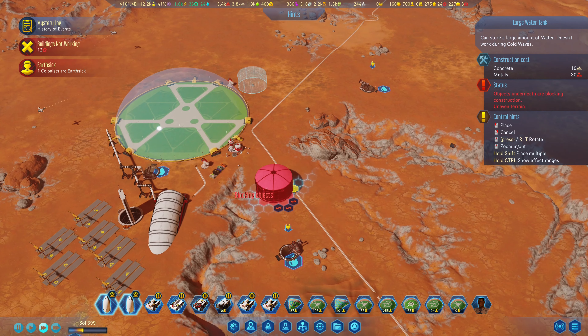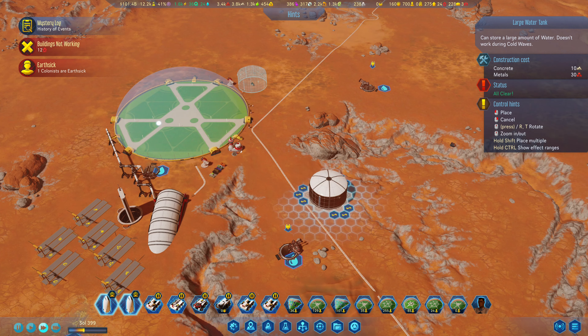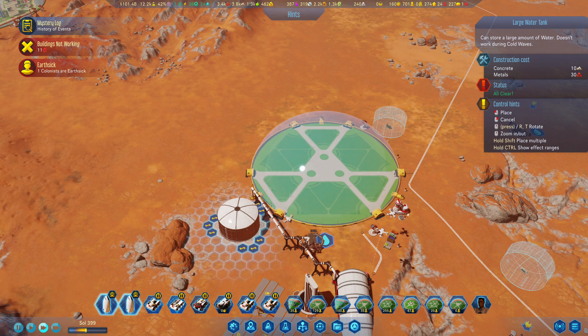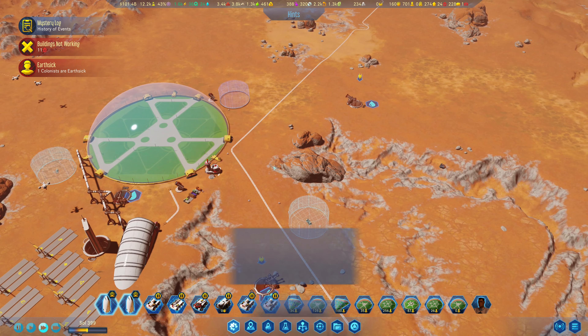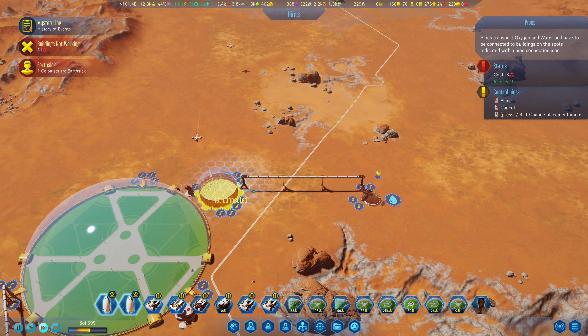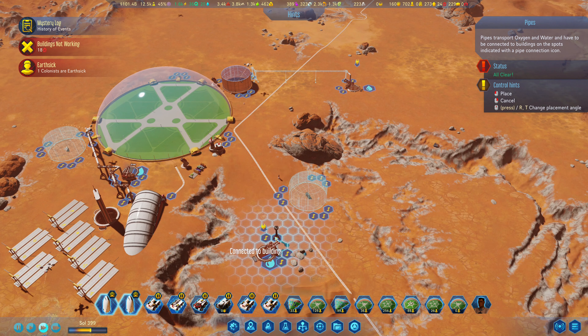For our life support, we should also make sure we have a couple of large water storages. So let's go - one here, a second one here, and a third one right about there. That way we can also plug in all of these things.